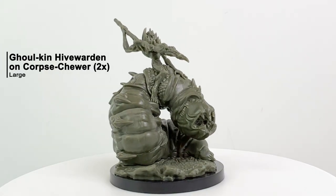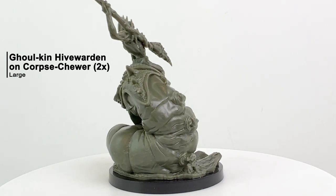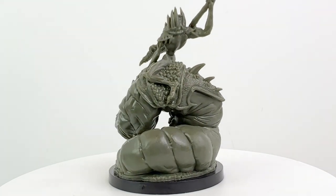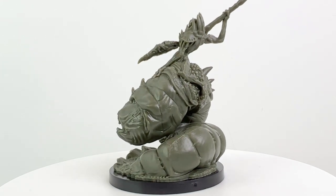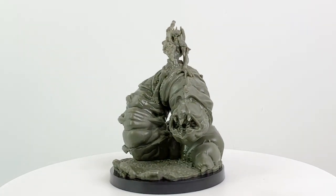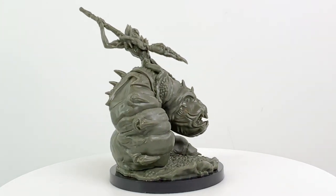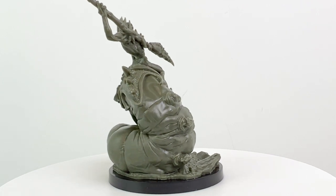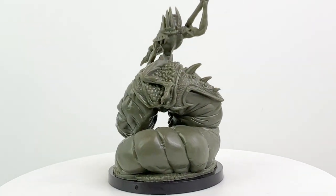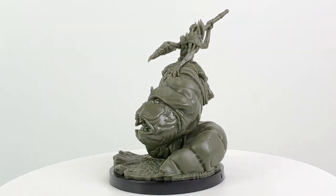Next we have a hive warden ghoulkin riding a so-called corpse chewer, with separate stat blocks for each. The hive warden has both a bite and a spear attack but no ability to paralyze — it does do more damage if it's mounted and moving, and it can knock foes prone. The corpse chewer looks similar to a carrion crawler and uses a carrion crawler stat block with fewer hit points and a CR of only one — and it does have the ability to paralyze foes, so watch out!